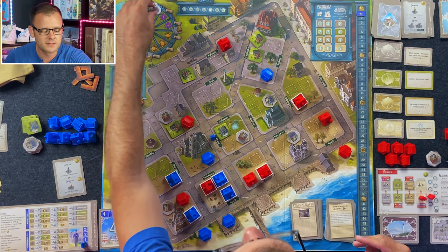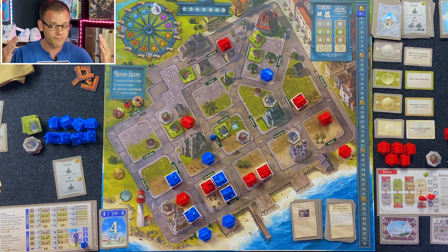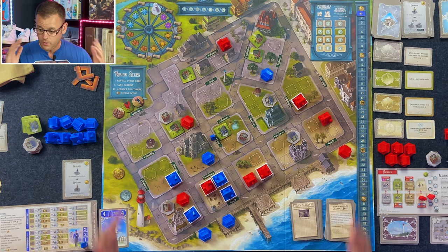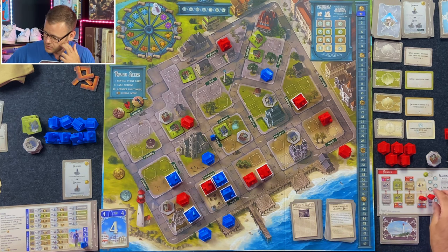Cape May is done for the year — this is year one in Cape May, this is what we've built. Let's go to scoring. Let's do the points — I'm going to do the AI opponent first and see how much I got clobbered.